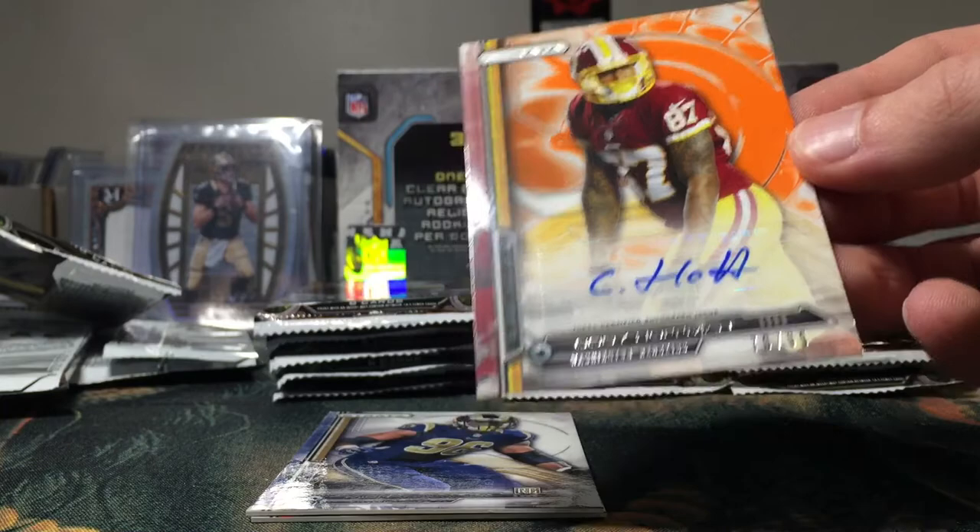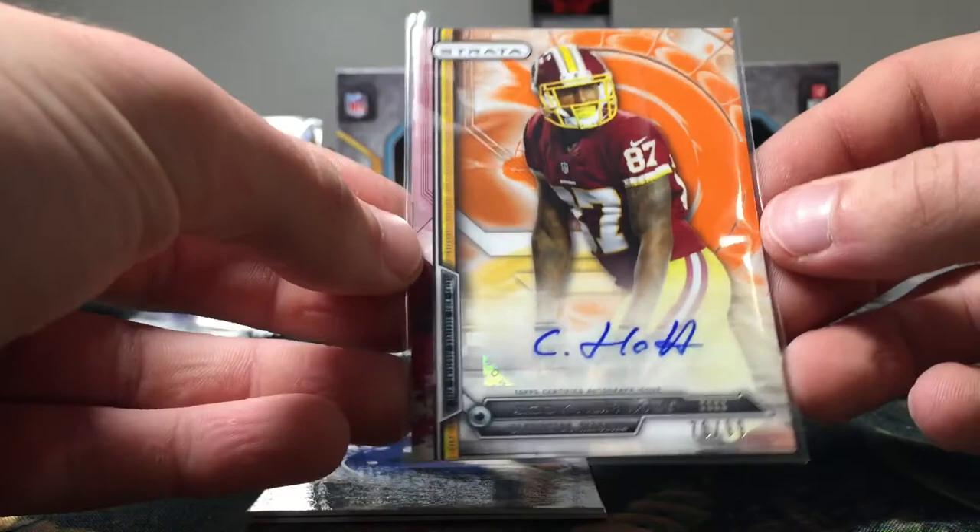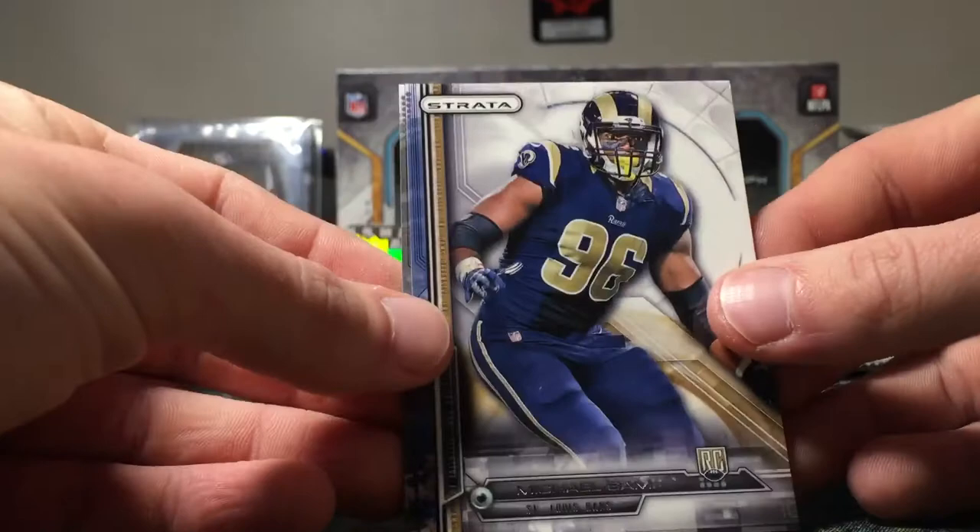Oh, the auto! Cody Hoffman auto, numbered 70 of 99 — I believe that is the orange parallel version. Not bad, not bad for the hit. There's our auto; we still got the relic and clear-cut to come. Michael Sam rookie and an AJ McCarron rookie.